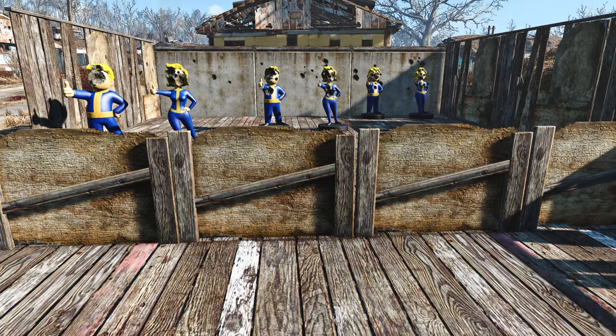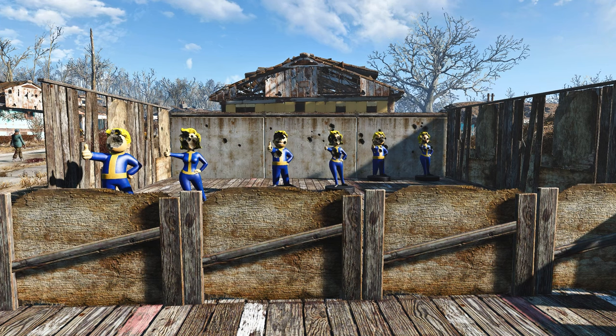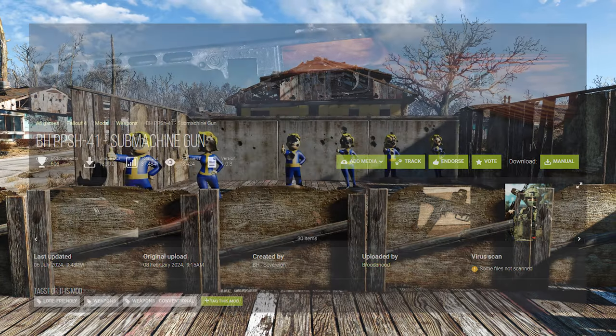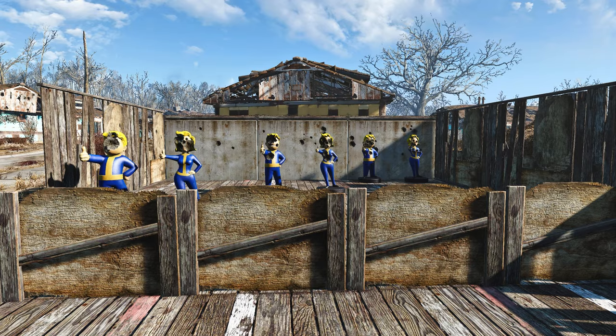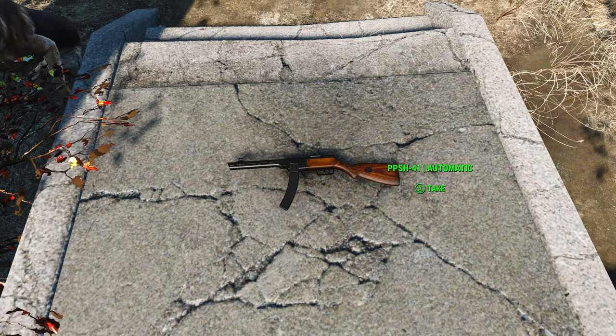Hello guys and welcome back to another Fallout 4 mod spotlight video. This time we're going to be taking a look at BH PPSH 41 submachine gun made by Bruderhood. The BH at the beginning is from the author's name, by the way. What this mod does is it adds the PPSH 41 into the game.